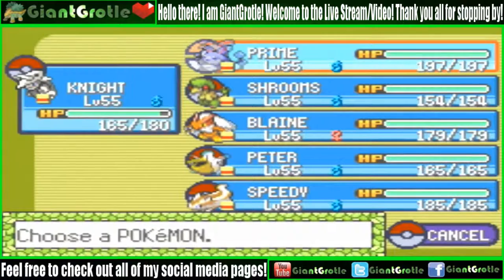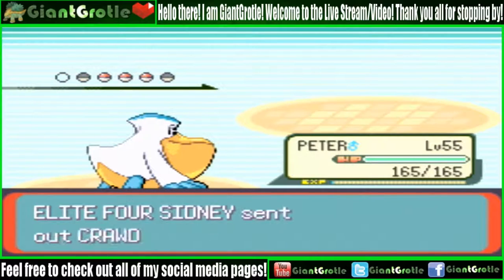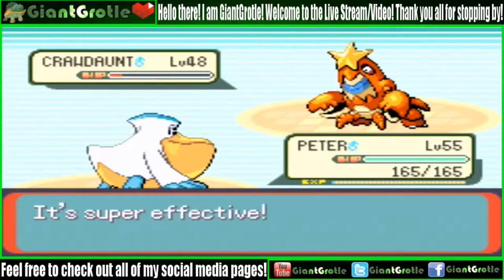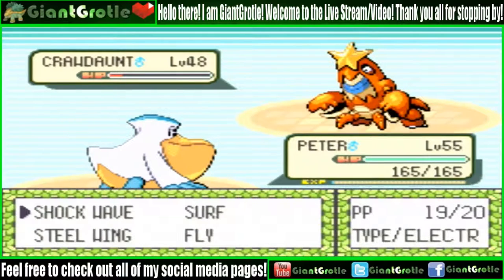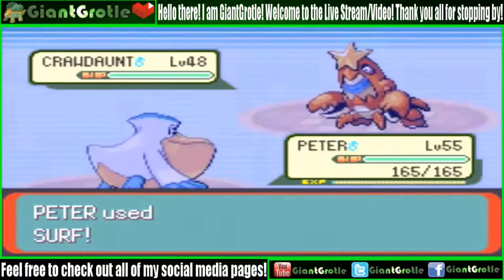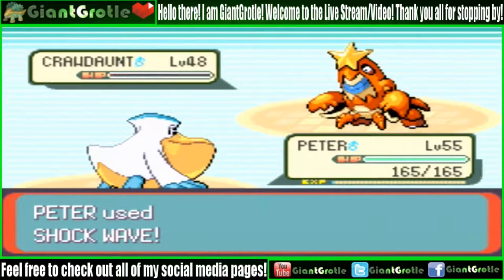Crawdaunt is next. I'll go with Peter my Pelipper — Crawdaunt probably knows Dark-type and Water-type moves. Let's see how much Shock Wave does. It put Crawdaunt into the red. I'm hoping it doesn't use Swords Dance — there it is, Swords Dance. You don't want Sidney to get too many Swords Dances up during this fight. There's a second Swords Dance, kind of predictable. I used Surf and dealt about half damage, then another Shock Wave finishes it.